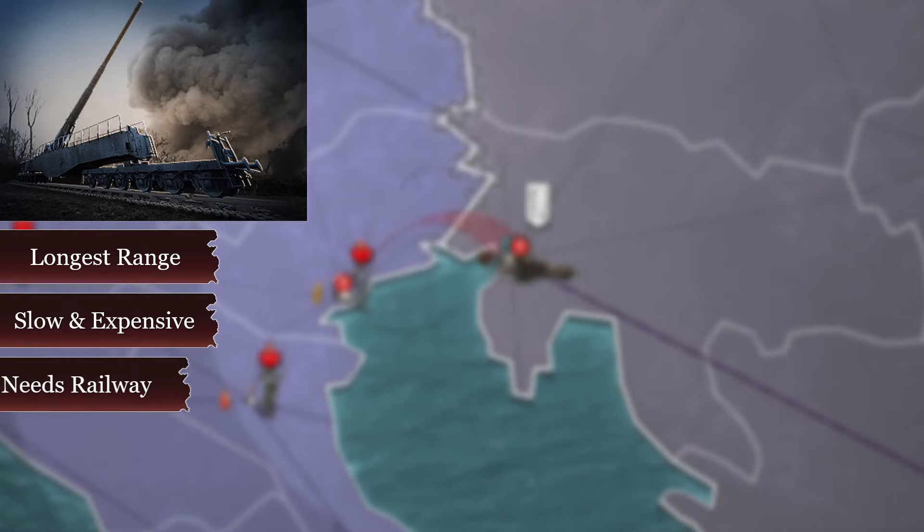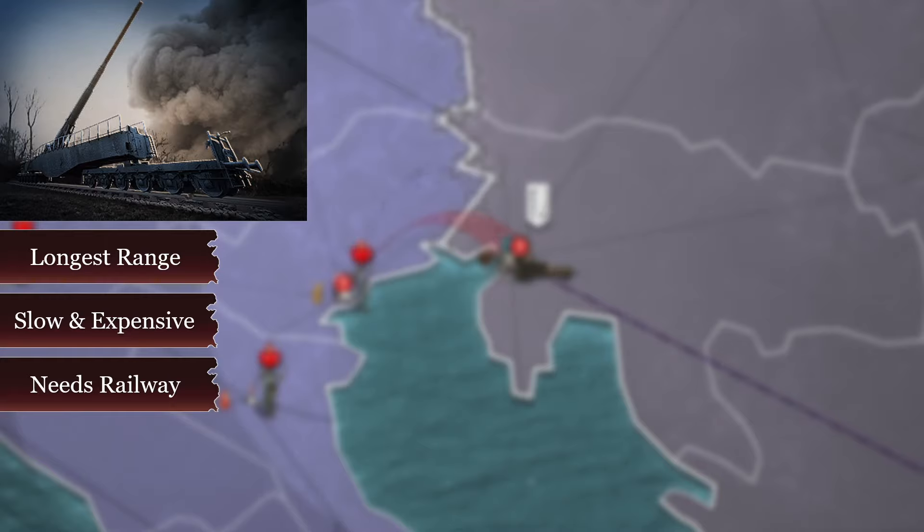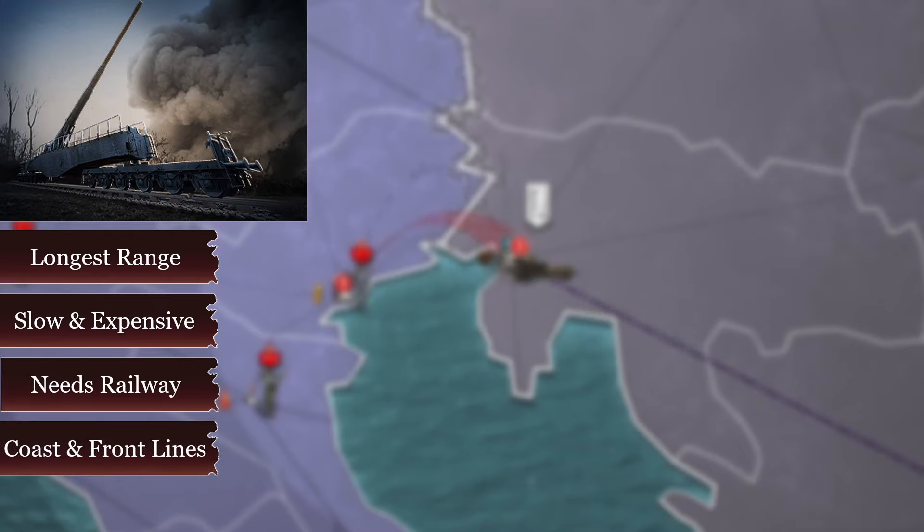To make things worse, railguns need railways as well as a factory to produce, and if the railway in the province they are stationed in is damaged, they will not be able to move. This is why you should never put them on enemy territory, as the enemy can disable railways and trap you. The main role for railguns is defending your coast, since they can outrange battleships and light cruisers. You can also use railguns to attack enemy front lines from behind your defenses or to protect your front lines from enemy artillery stacks. Don't forget that they are slow and vulnerable, so they can be taken out easily by enemy planes if left unprotected.